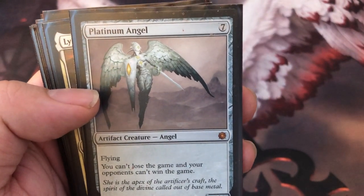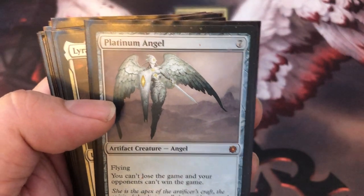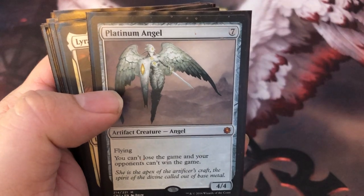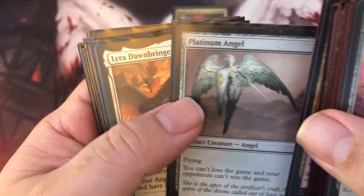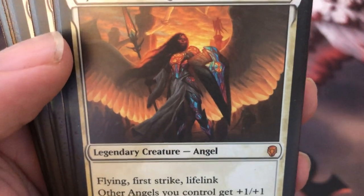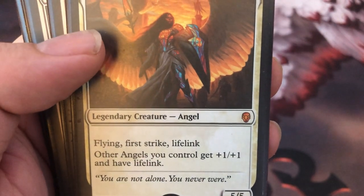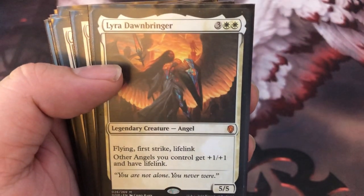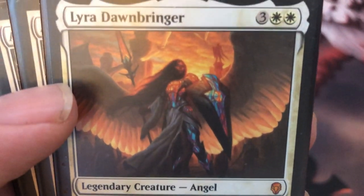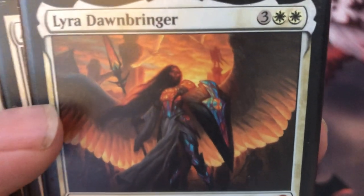Platinum Angel — you can't lose the game, your opponents can't win the game. If this is indestructible it's going to be really tough to deal with — indestructible 4-4 flyer. Look at that art. Lyra Dawnbringer — Flying, First Strike, Lifelink. Your other angels get plus one, plus one and Lifelink. For five mana it's a 5-5. Are you kidding me? This card is amazing. You can cast it or have Kahlia put it into play.